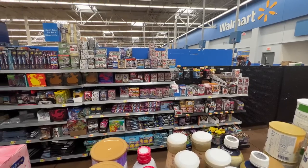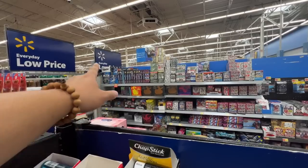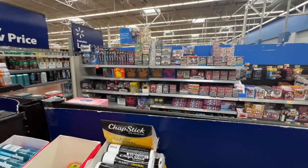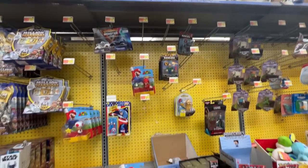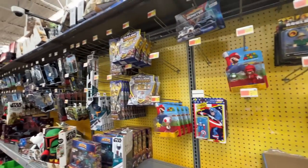We see some Pokémon GO ETBs, Shining Fates, Darkness Ablaze, some sports cards, and more Peco boxes — but nothing that we really want. We're looking for Evolving Skies and it is not there. Checking the back — nothing there either. Looks like they replaced that section with Roblox. Let's head out.